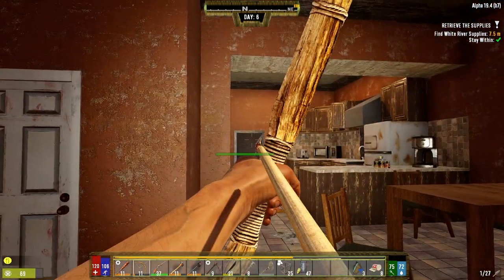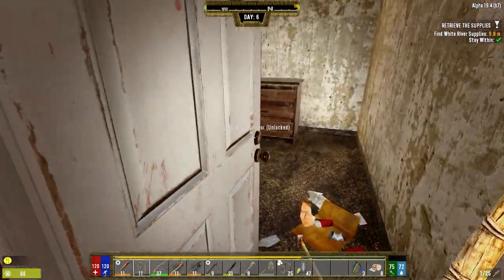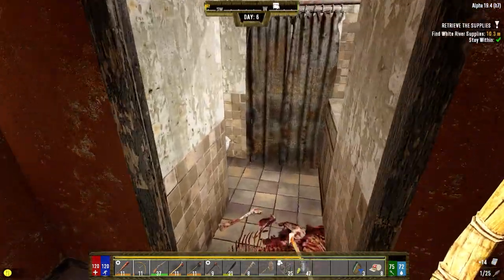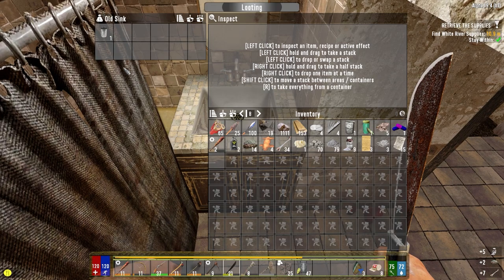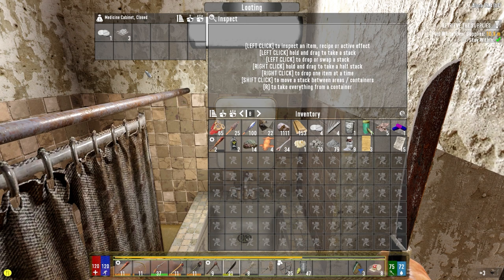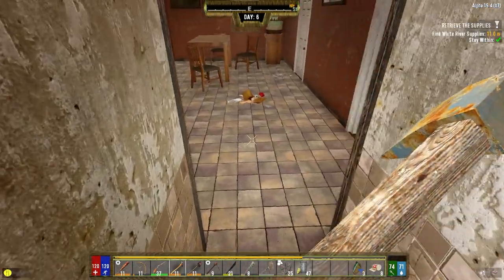Let's take out whoever's behind door number one. Probably got somebody in here too. Nope, all quiet on the western front — take the paper. Nothing in the toilet. We can get rid of the glass. I think we're good on the rotten meat right now, we've got lots so we don't need that. Nothing behind there.